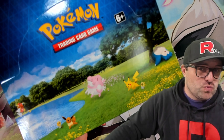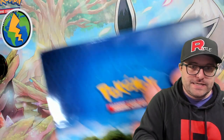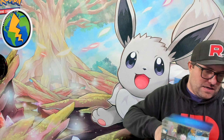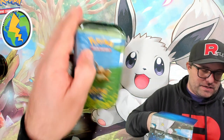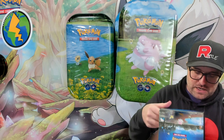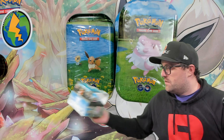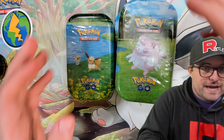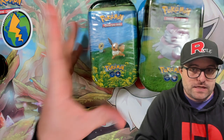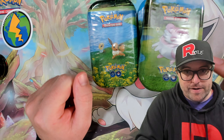Hey guys, welcome back to what is maybe the last Pokemon GO opening. We got five more of the tins to finish off the case, and then we're probably calling it at that point. Hopefully the Mewtwo's that we're looking for — probably the two last most expensive cards we need for the set — the gold one and the rainbow one. Not showing their faces. I don't know where they are. Maybe they're in here. We gotta hope so — I don't want to buy the singles again.